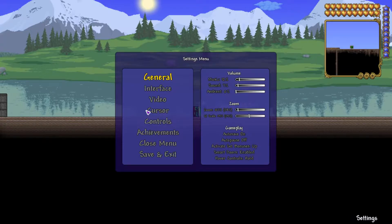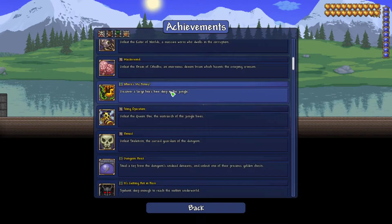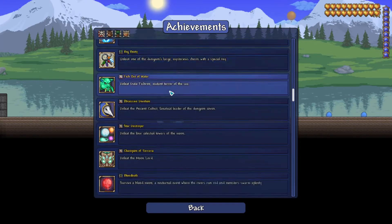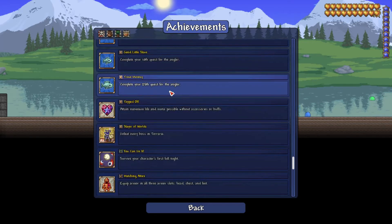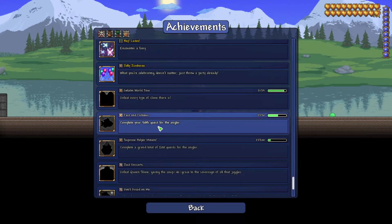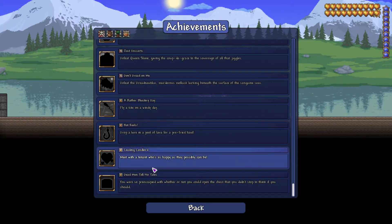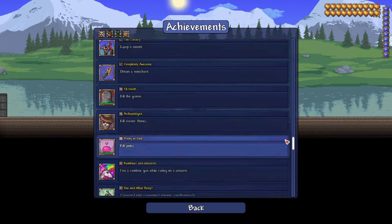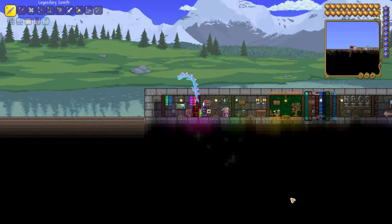Number 5: achievements. Just try to get as many achievements as you can — try to complete all of them if you want to. Some are a lot harder than others, but most of them you should be able to do. I've got most of them because I have about 350 hours on this game, but there are a lot that I still don't have. Just try to get all of the achievements — it will take you a lot of hours but have fun with it.